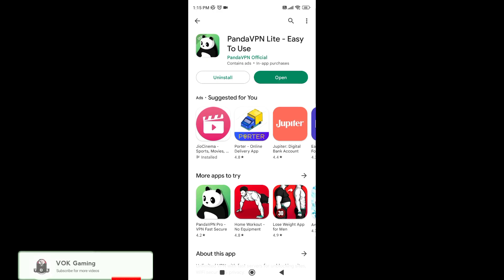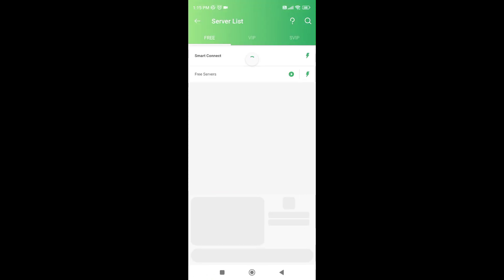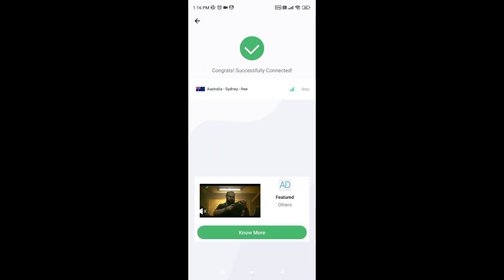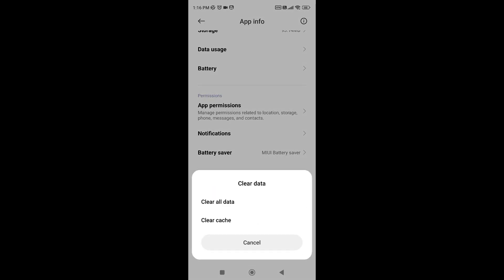They will have a little download. You can also check the other app. You will open your phone and click on Smart Connect. Click on the link to your free servers — you can click on Australia Sydney 3. Click on the link to your VPN. You can click on your phone, long press, App Info, Clear Data, Clear Cache.